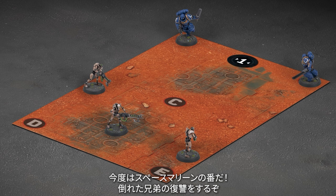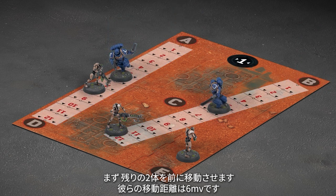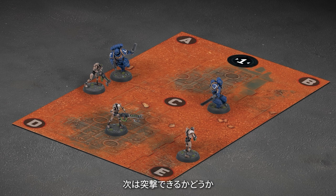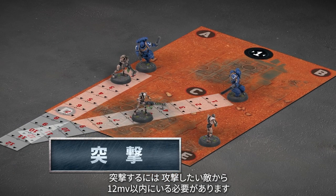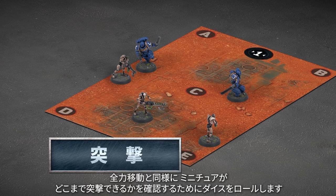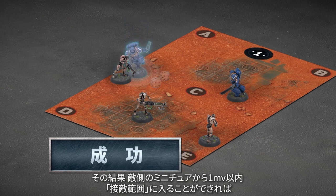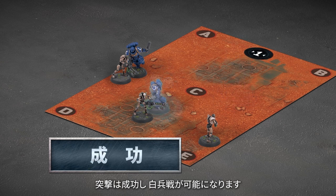Not a chance — my Space Marines get to move now and they want revenge for their fallen brother. I'll start by moving the remaining two forward; their move is six inches. They can't shoot because their pistols are out of ammo. Next we get to see if they can charge. To do that, they have to be within 12 inches of the enemy they want to attack, which they both are. Like advancing, you roll to see how far a model can charge — you roll two dice and add them together. If the result gets you within one inch of the enemy model, that is known as engagement range, and the charge is successful.